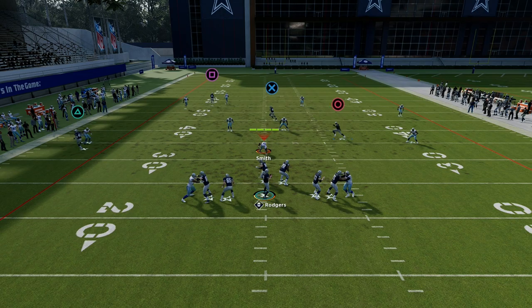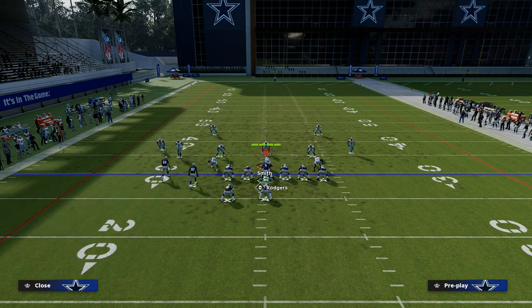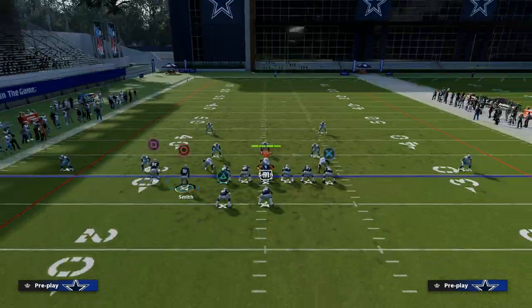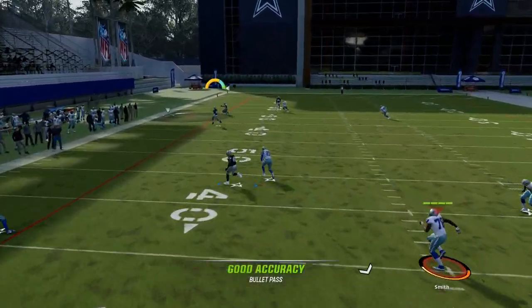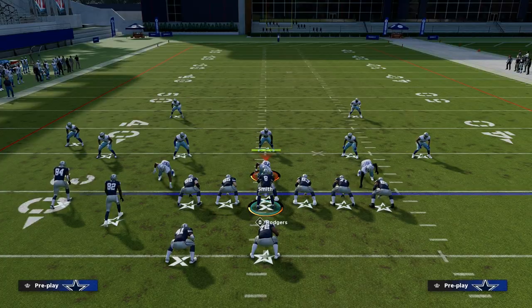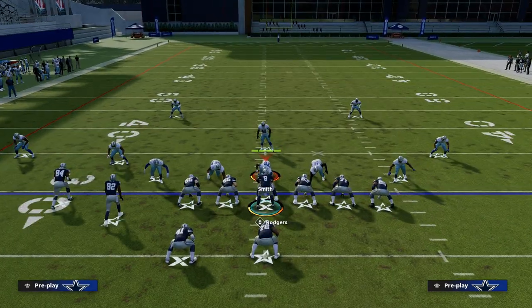What you'll see is this tight end route — even against cover four — gets perfect spacing over the middle of the field because it runs deep enough, creating a cross or level concept, essentially a high-low in the middle of the field. It does a lot of damage to how most people want to play defense, because most people sit in a double-Mabel coverage, and you can't do that with this post route. This post route runs himself wide open, and you can always throw it as long as you ag catch it properly.